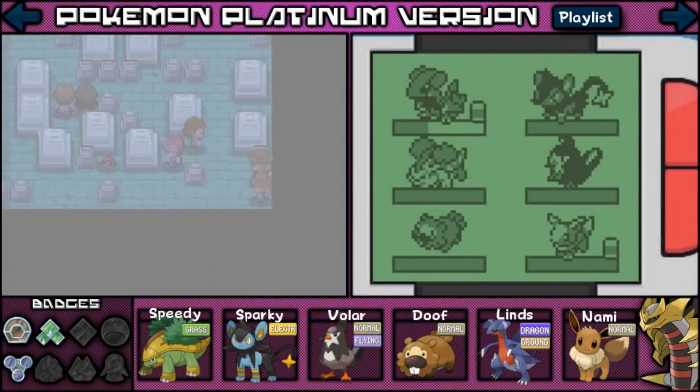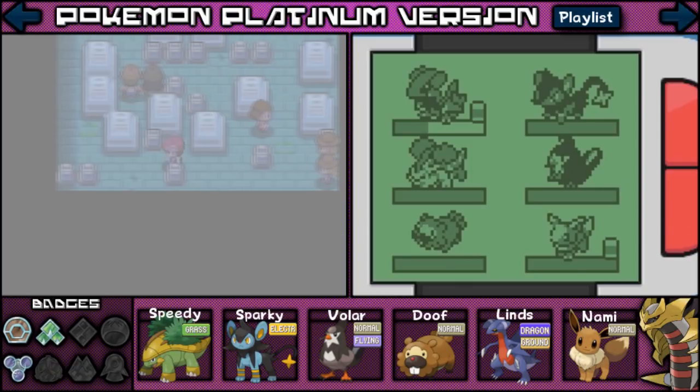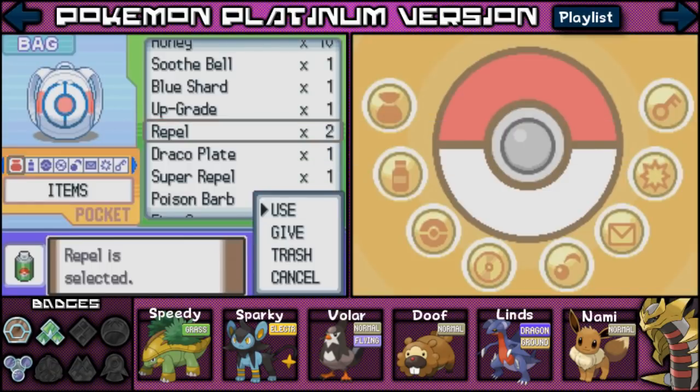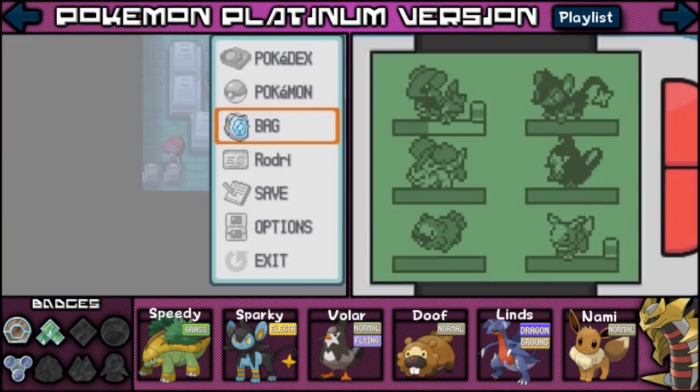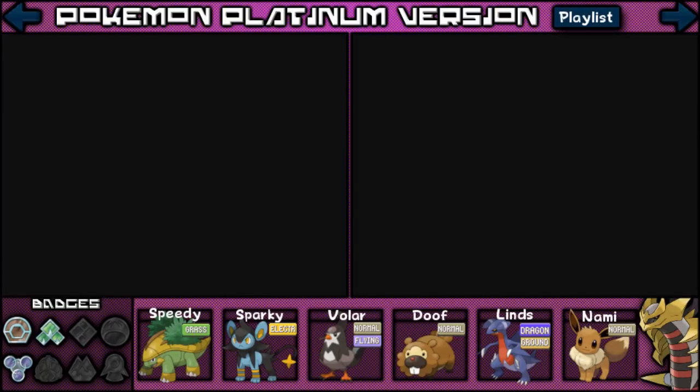Okay, Pokefan Rebecca. I'm going to go ahead and pick up this — it's TM27 Return. Don't we already have that? From, like, the first gym? I'm pretty sure they gave it to us. I'm just gonna go ahead and use this Repel again so we can keep going. There seems to be a double battle there — I might do it on the way down.